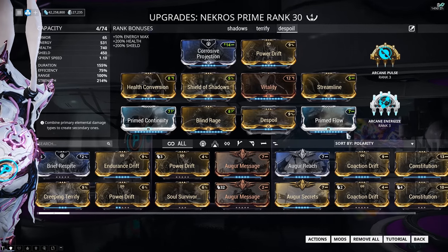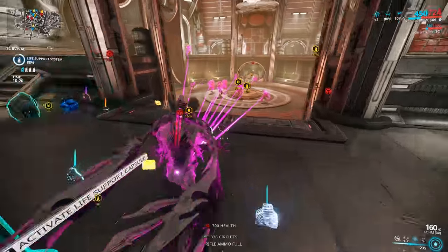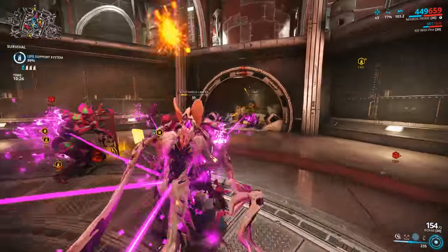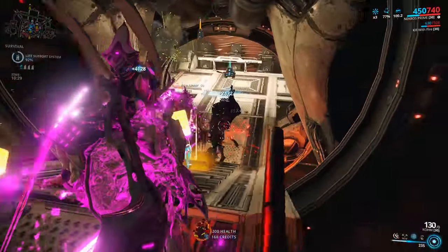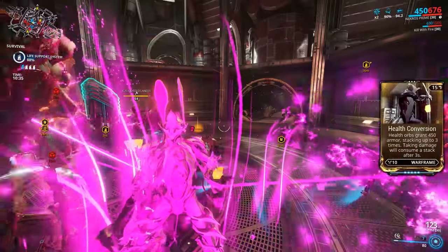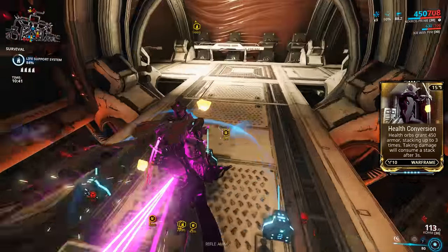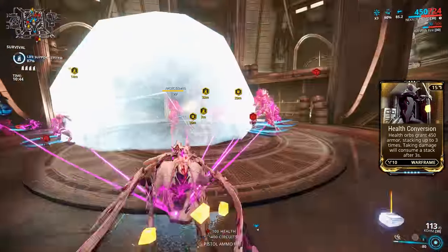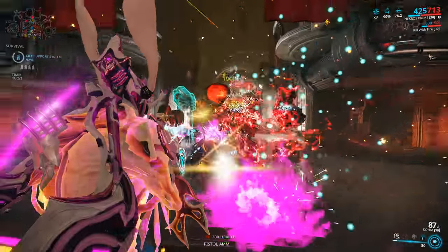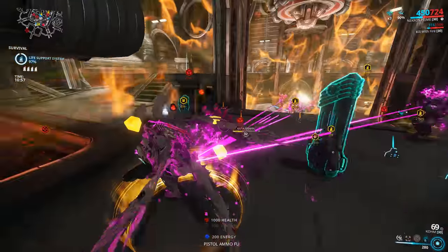With this build you will have 90% damage reduction on your Nekros because of that 214% power strength. You will drain 12 health with each Desecrate, but you will have a constant stream of health orbs because of Desecrate as well. You will also have an extra 1350 armor due to the Health Conversion mod — Health Conversion gives you 450 armor for every health orb you pick up, which is what those three little yellow discs floating around your Nekros are. So basically you're tanky as hell and getting loads of life support modules from Desecrate being active all the time, not to mention the extra loot. I also have Arcane Pulse equipped for health regen, though it's not exactly a requirement.